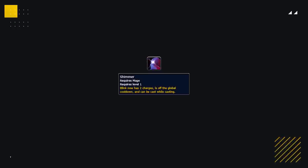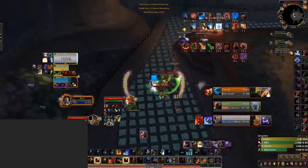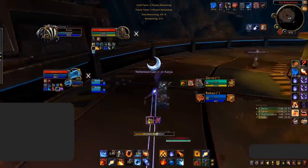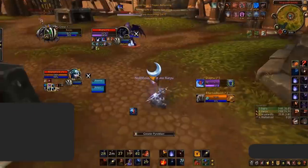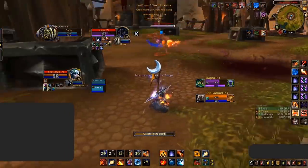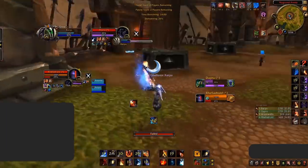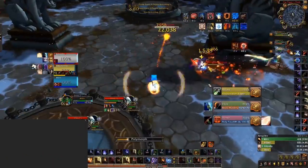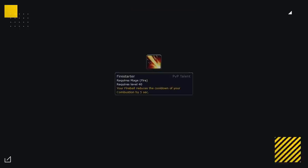A very important part of your toolkit as a mage is Shimmer — this allows you to cast and blink at the same time without interrupting your spell cast. You can Shimmer in conjunction with Polymorph to land crowd controls on healers, Shimmer at the end of a Greater Pyroblast to avoid interrupts, or use Shimmer to kite enemies and reduce incoming damage. In your downtime, always look to make the most of it — if using Greater Pyroblast, try to secure casts to butter up enemies. If using Firestarter, Fireball casts in downtime reduce Combustion's cooldown so you can do a big setup sooner.